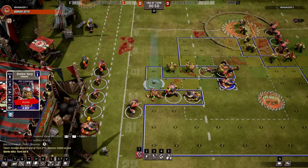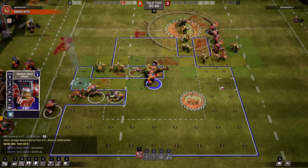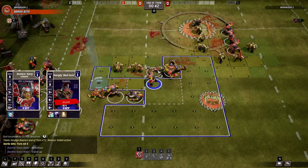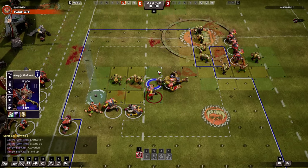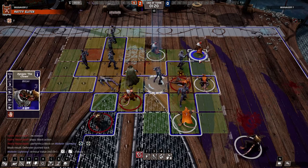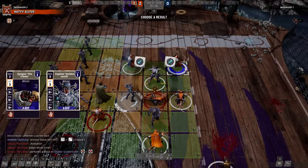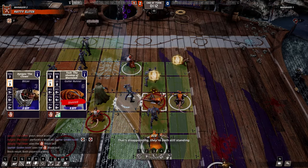With that in mind, you should always have your downed players stand up and move into positions as needed, since there's pretty much zero risk involved unless they're traveling through enemy tackle zones. You should also pay attention to skill descriptions that specify what doesn't cause a turnover where it otherwise would. For example, a player without the block skill would cause a turnover on a both-down result when blocking, but a player with the block skill wouldn't. Pick your battles accordingly.